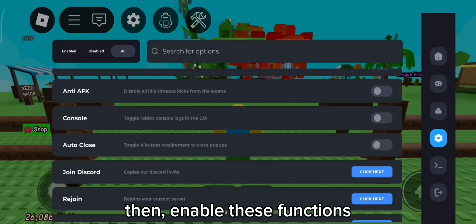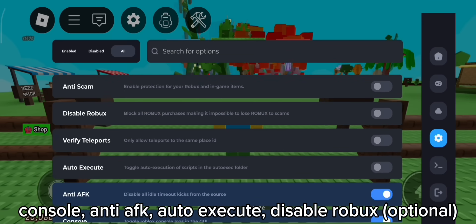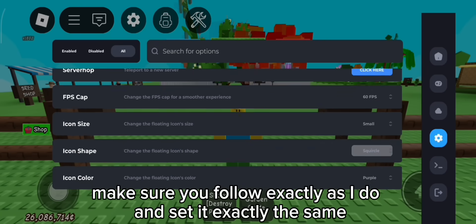Then enable these functions: Console, Anti-AFK, Auto-Execute, and Disable Robux (optional). Make sure you follow exactly as I do and set it exactly the same.